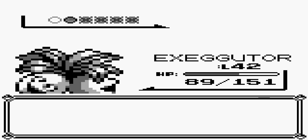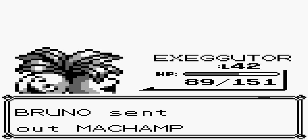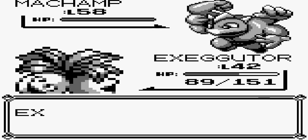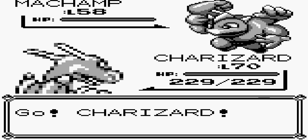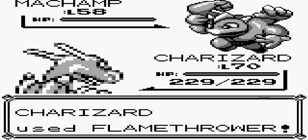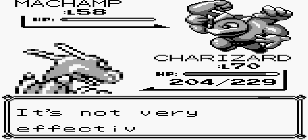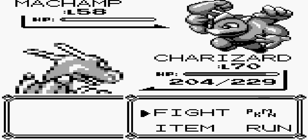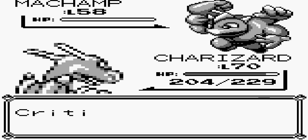Bruno's about to use Machamp. Yes, I want to change — back to Charizard. Machamp. Flamethrower. Ooh, he just barely came back. Okay, slash attack. And it's dead.